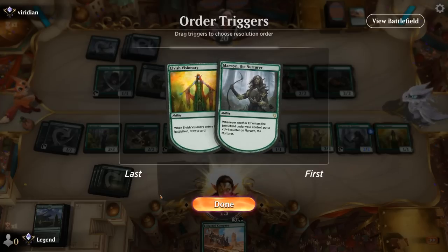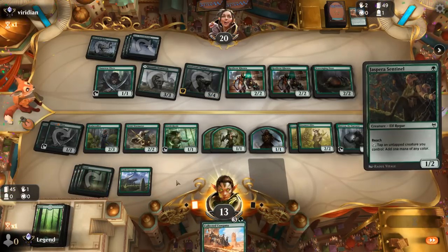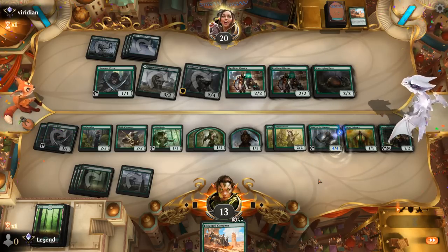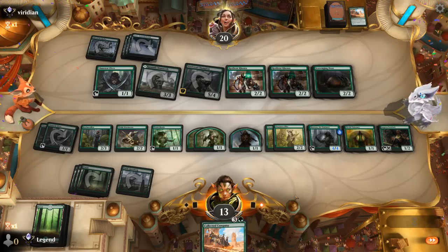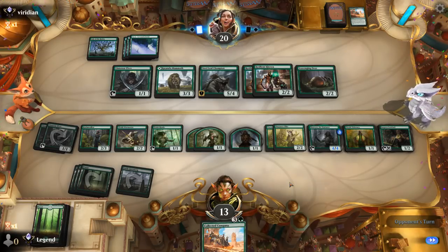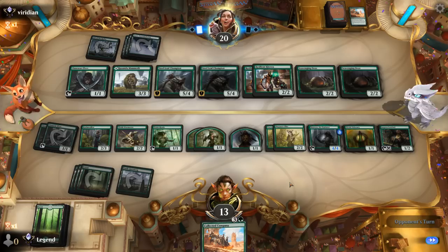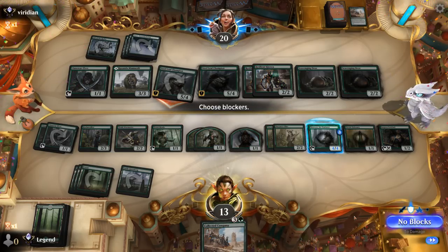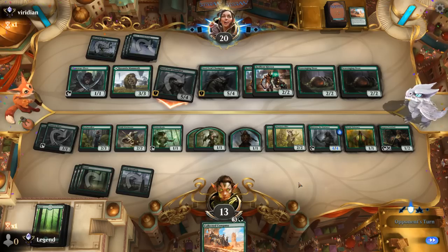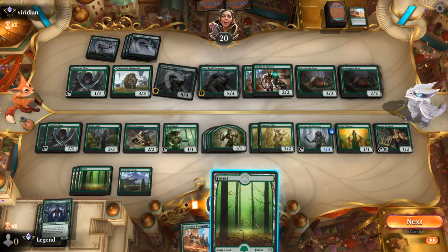Ideally our next card drawn with Visionary is a land — perfect. We can cast another cheap elf on top like a Sentinel. We still have a Company left; next turn we can activate Warmaster if it survives. Our opponent only has Steel Leaf as a real threat. They might have fight spells in hand. Another Company hits Steel Leaf and Ooze, so we're on a two-turn clock. I'll take five; next turn lethal from double Steel Leaf unless we block with Marwyn or present lethal ourselves.